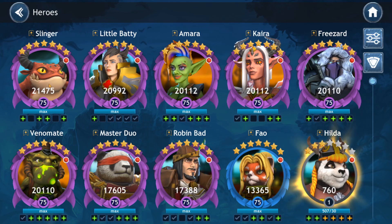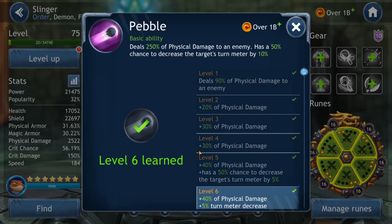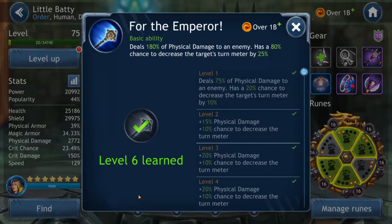Starting at the top we have Slinger. His basic removes 10% turn meter on every second hit. Not a lot, but it's consistent and it's a basic ability so there's no cooldown. Next we have Little Baddie. She also has a turn meter removal ability on her basic. This one removes 25% turn meter 80% of the time she hits an enemy.